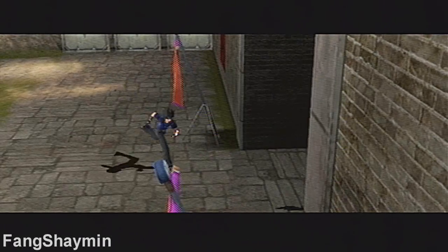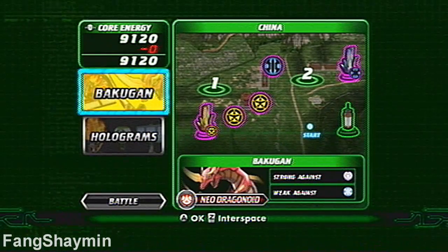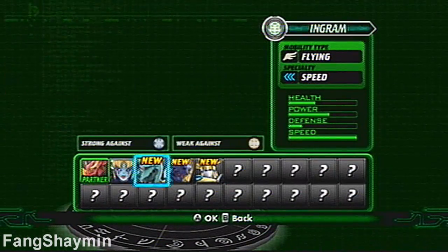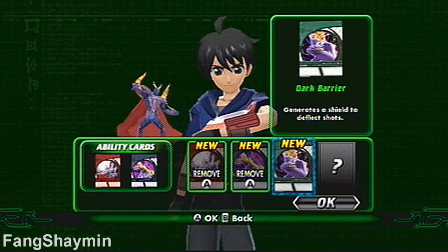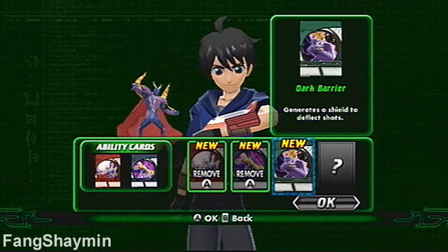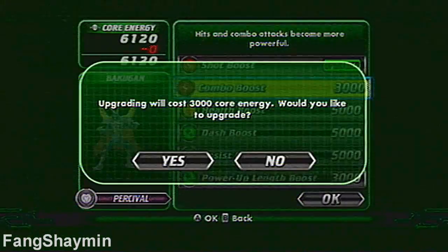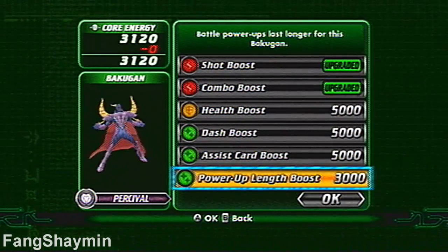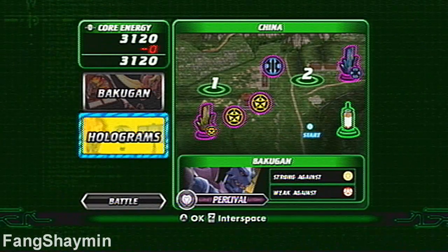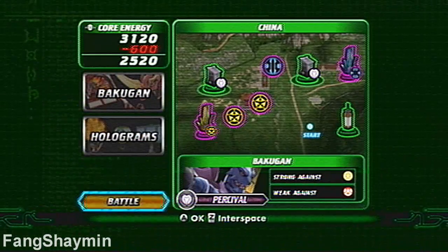Mylene, you're not getting away. They're using Haos Bakugan and Aquos Bakugan, so I think it would be best if I use Percival this time. Each Bakugan has different ability cards — I should try them out and decide which one fits my brawling style. Upgrade shot boost — I can give myself a combo boost. Nah, I'll skip that. Holograms — set up two Darkus holograms. It's important to choose a hologram that's strong against my opponent's attributes. Alright, let's start.